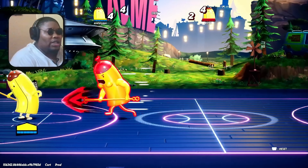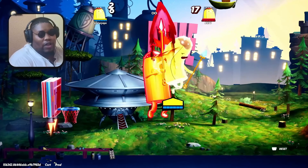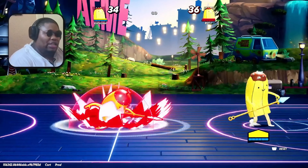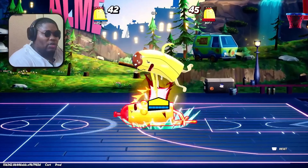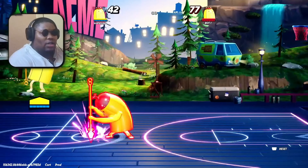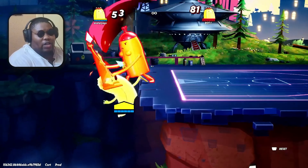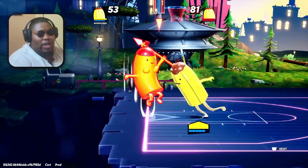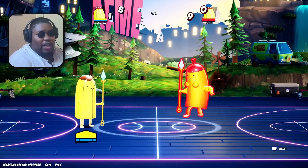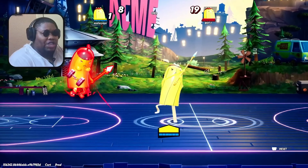Banana Guard is one of the weirdest and strongest characters right now in my opinion — very powerful across the board. A big thing about Banana Guard is you have to play off of his movements. A lot of his moves are very predictable to deal with, but they have very huge knockback. For his side special, run away and punish him at the end of the cooldown — that's when you know when to punish him. For example, if he's fully charged and lands, punish it with a strong attack.